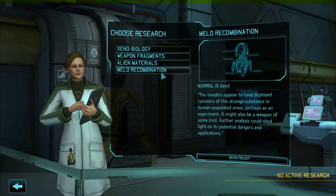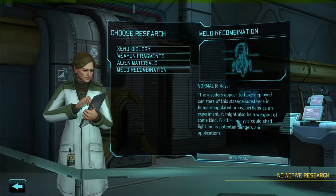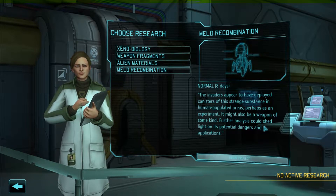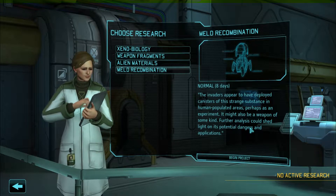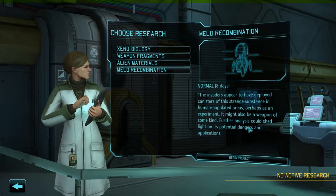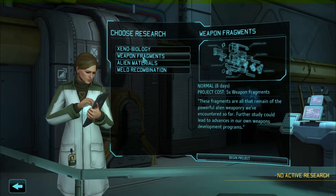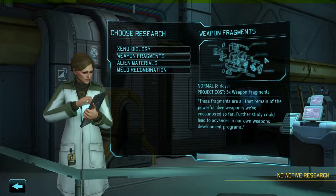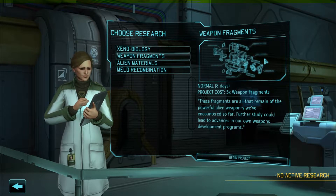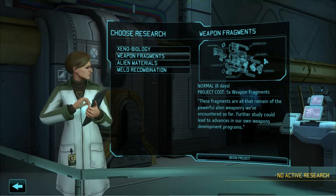Melt recombination: the invaders appear to have deployed canisters of this strange substance in human-populated areas — perhaps as an experiment, or possibly a weapon. Further analysis could shed light on this potential danger. Weapon fragments: these are all the remains of the powerful alien weaponry we've encountered so far. Further study could lead to advancing our own weapons development programs.